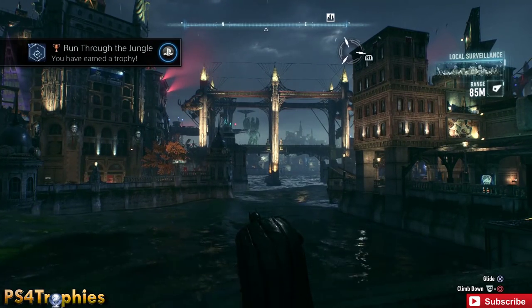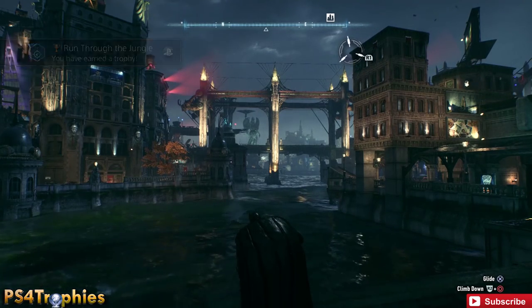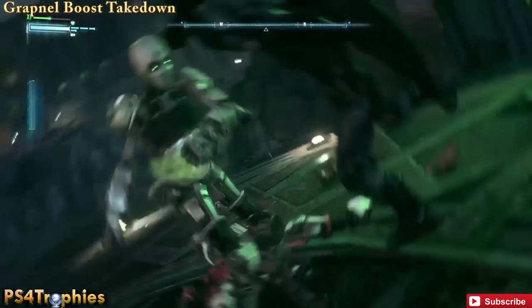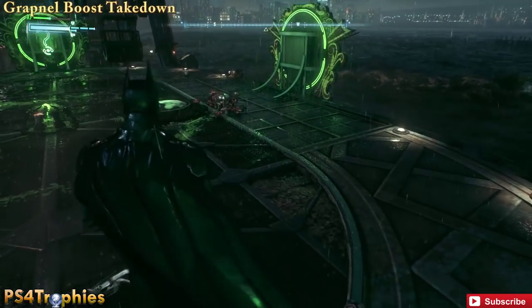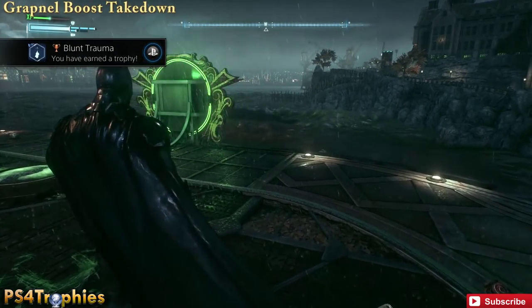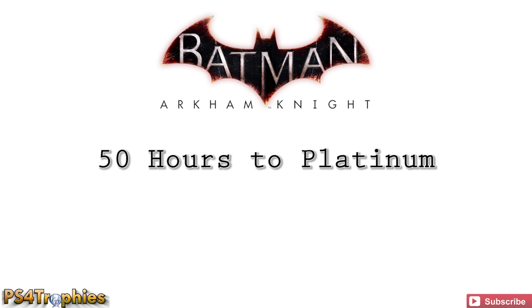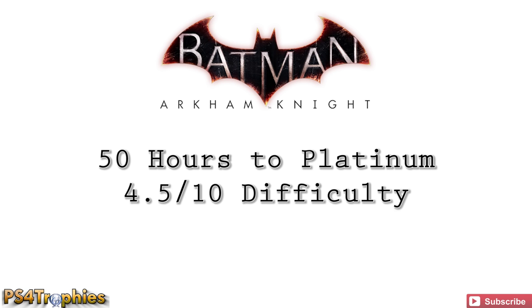Thankfully, Arkham Knight has no missable or online trophies, but it does have a ton of things you'll need to do, along with a New Story Plus playthrough which is on hard difficulty. The game should take about 50 hours to platinum, with a difficulty of about 4 to 5 out of 10. Of all the Batman games, this is by far the easiest one to platinum, due to the lack of a true challenge mode.